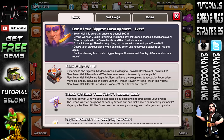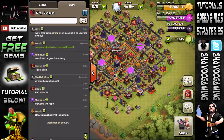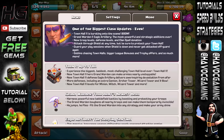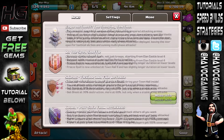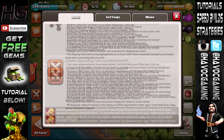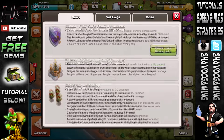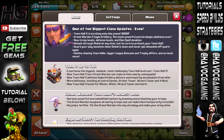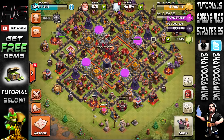First off, let's read the news right here. One of the biggest Clash updates ever — Town Hall 11 is bursting onto the scene. We've got Grand Warden, Eagle Artillery, new troop levels, defense levels, and clan spell donations. I've already donated a spell somewhere. We also have new shields and the new goblins chasing the Town Hall. I'll probably check all of it later on because this is way too much to read right now. I just want to get into the upgrading.